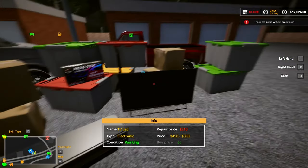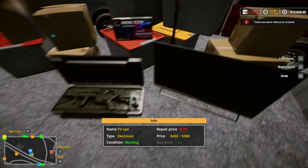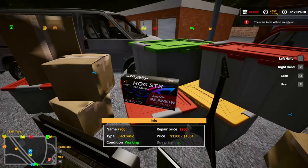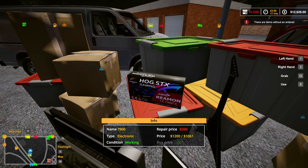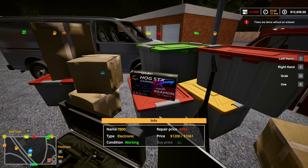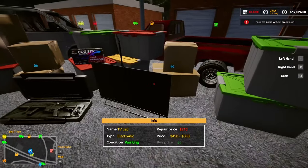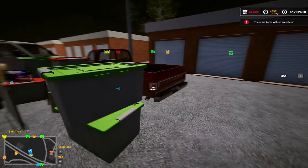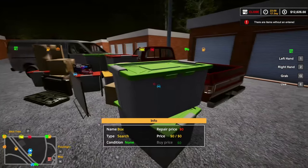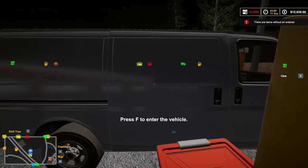We got a TV for $450, a gun for $800 — not as good as the other rifle we got the other day. This is the big one: we got the AMD 7900 graphics card for $1,200. We got a lot of boxes to open today, and I've got two trucks so I'm going to be able to throw stuff in each truck. Let's get going on this one.